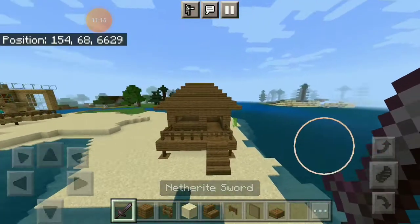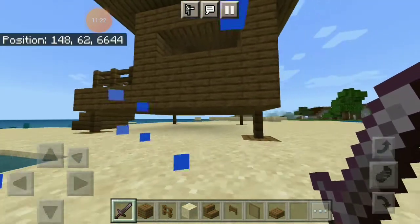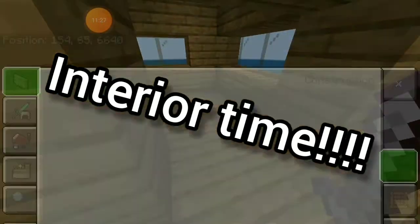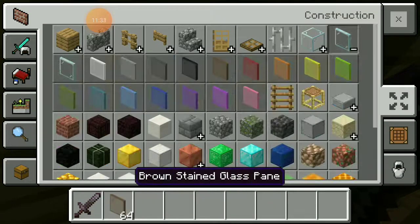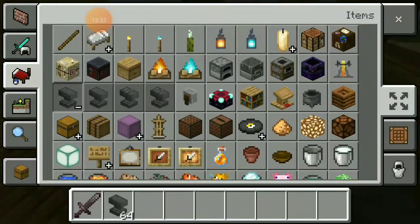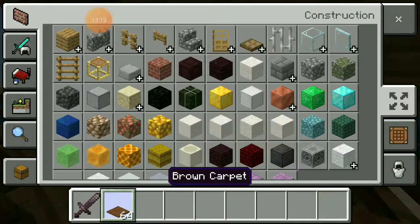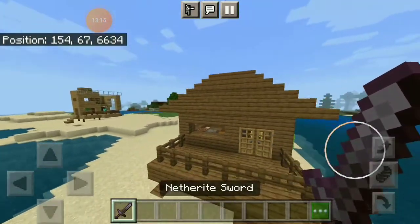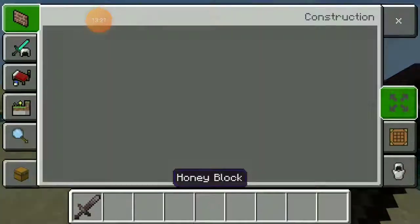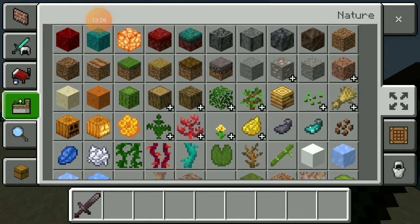Okay, so I think the frame of the beach house is kind of done now. The interior is done too — let's go take a look. Now I'm gonna make the garden with you guys, no more timelapse because I think we have enough.